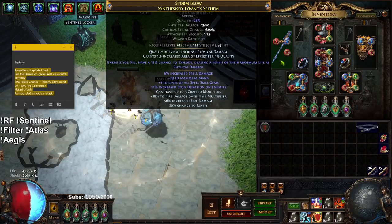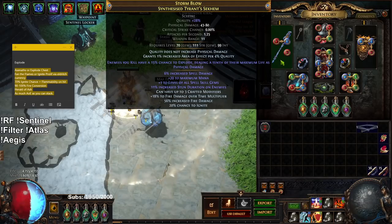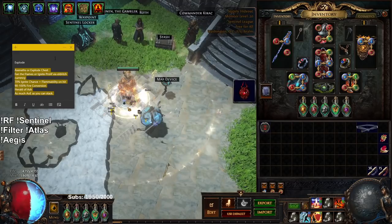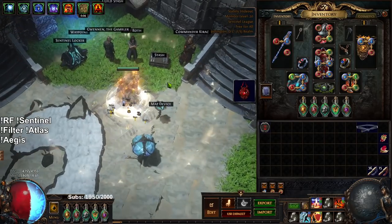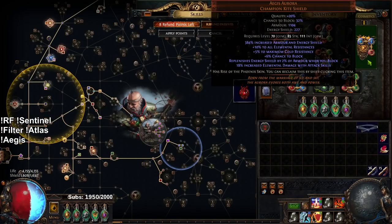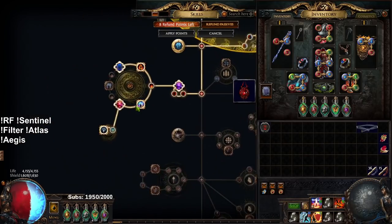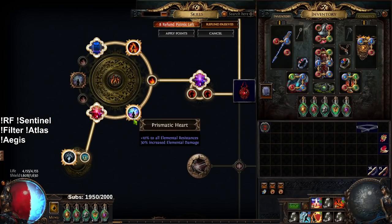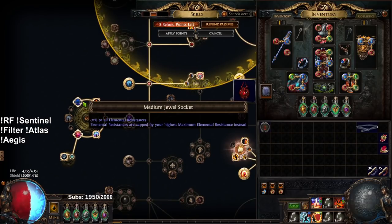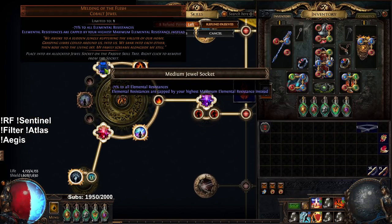Sadly, this weapon was 3 exalts when I bought it and then went up to 15 exalts — not the weapon itself, but just the implicit. We crafted this ourselves; it's not really very good but it's good enough. The other things that make this character expensive are the defensive layers. I incorporated an Agus Aurora — that's like 5 to 7 exalts — and I also slapped in a 7 exalt cluster jewel, which is not necessary by any means; I just had the currency to invest.